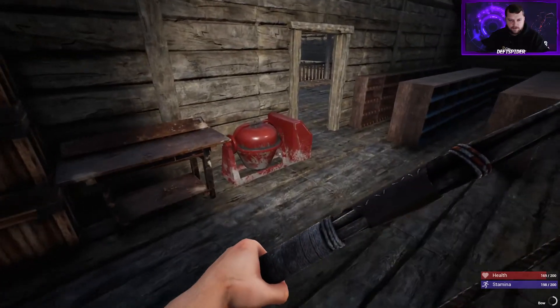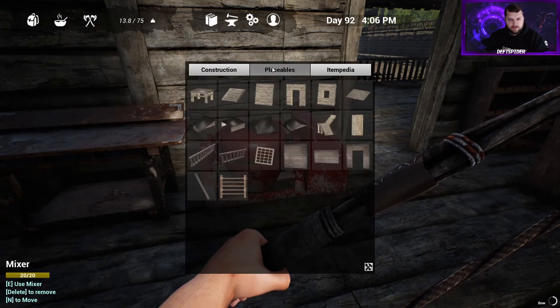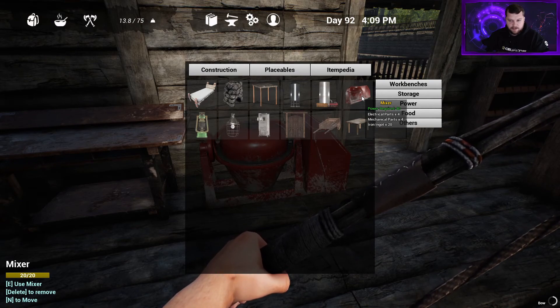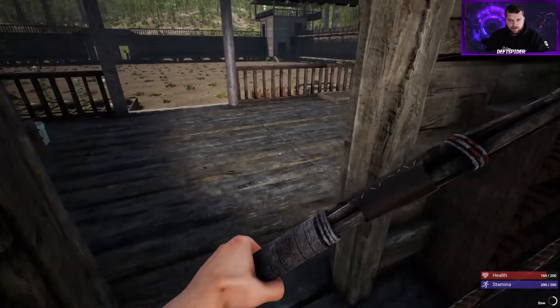So this is the concrete mixture, guys. It's fairly expensive to build — you can find it under replaceables and others and it's just called the mixer. It's four electrical parts, four mechanical parts, and 20 iron ingots, so pretty hefty cost. You probably don't need more than two to four of these — I've only got one at the moment.